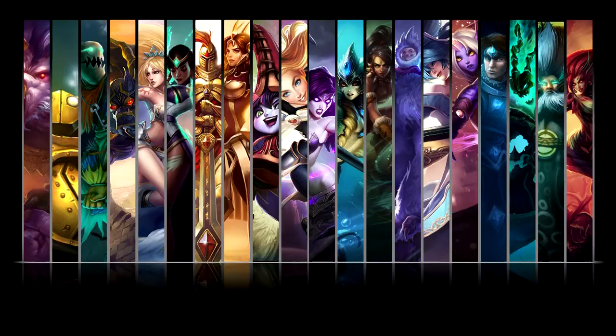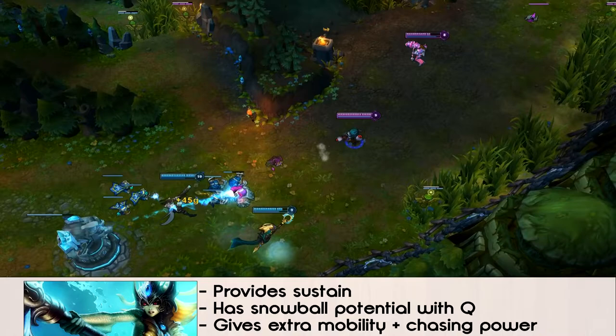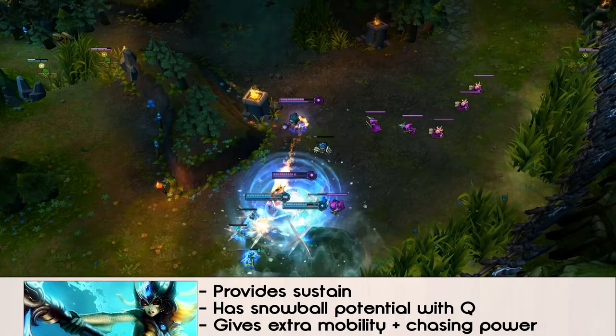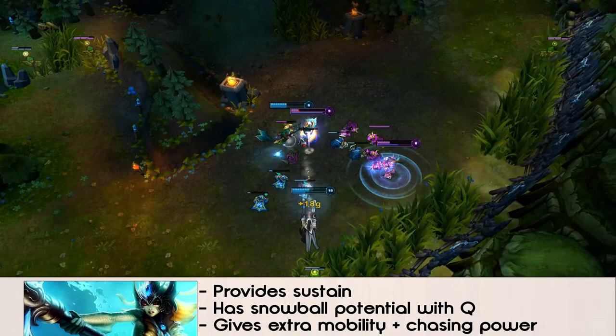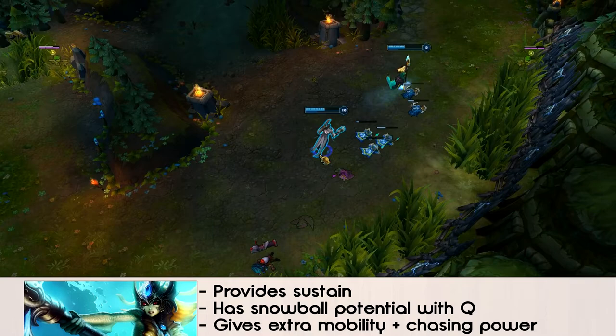Let's talk quickly about some supports that do pretty well with Lucian. Nami is one of them. Nami provides sustain in lane, so if he makes a bad trade, she can patch him up a little bit. She provides some snowball potential with her Q — if she lands good Qs, they can get kills out of it. She gets good peel in teamfights for Lucian, and she has really strong synergy with his chase potential. Her passive is like an extension of his W and gives him a lot more movement speed, and her E gives him more burst damage and more chasing potential because of the slow on top of it.